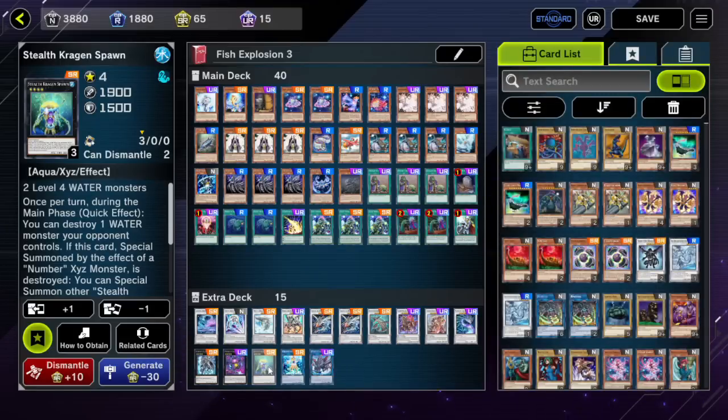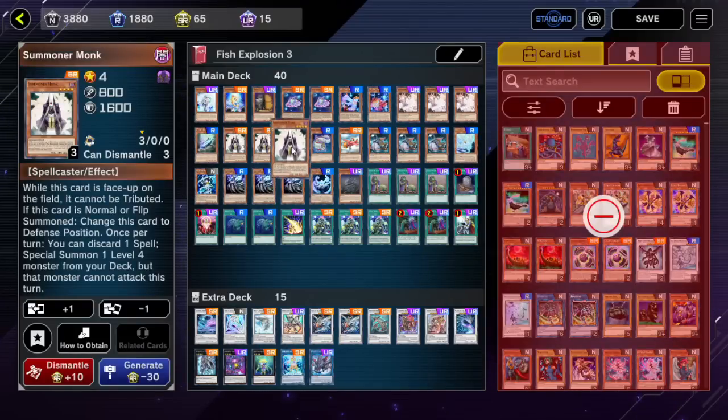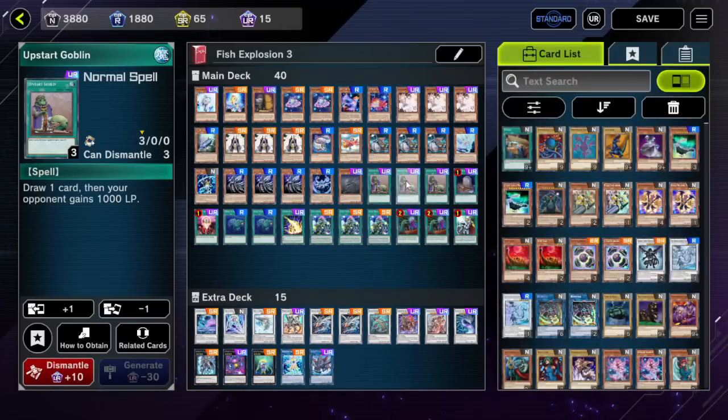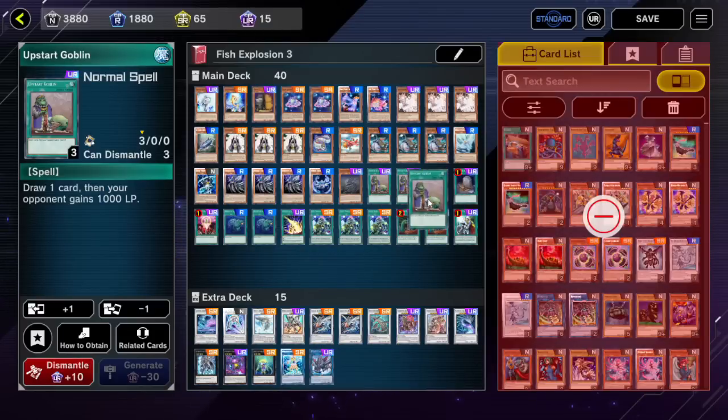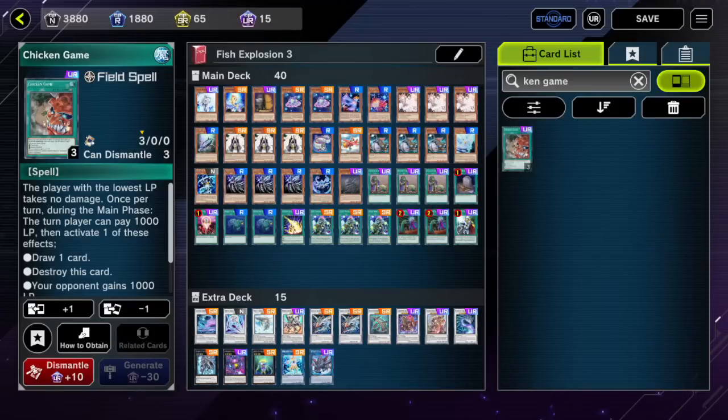I think this is probably the only video where I used every card in the deck in the gameplay, in the extra deck, except this Kragen Spawn. So if you're going to build this deck, you're going to use all these cards — these are all critical to the deck working. If you want to replace Upstart Goblin, there's not really many good substitutes, but you want to replace it with a spell so you can activate your Summoner Monk. Maybe more copies of Moray of Greed. Upstart is really the best option. You could run Chicken Game if you have it — does the same thing, but it's also a UR. Konami knows if you're going to get those free draws you're going to have to pay big gems.